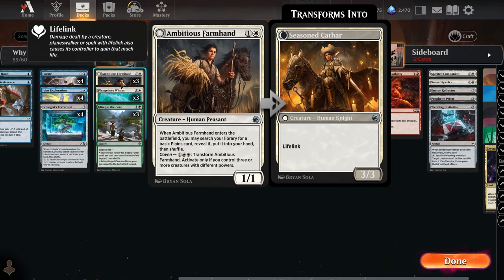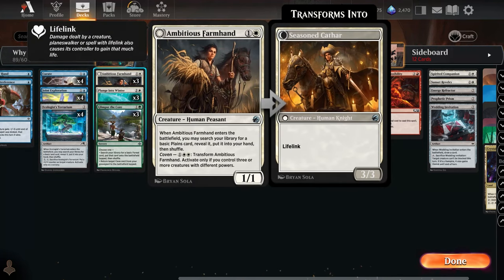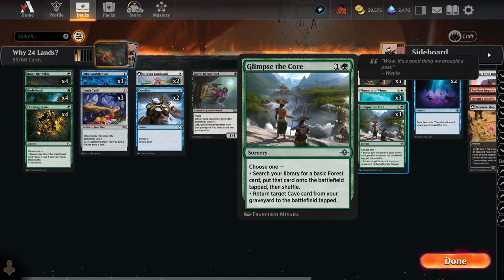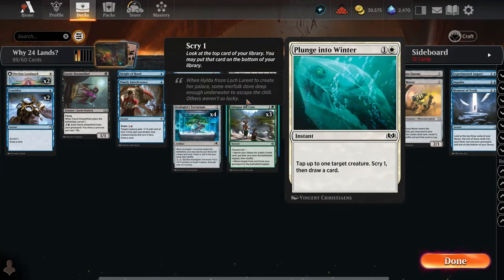Farmhand is restricted to Plains, so if you're playing white or mono-white it could be higher tier, but since it's limited to basic Plains it's tier two. Glimpse of the Core is similar — it only finds a Forest, but it does put it directly onto the battlefield. Since it's restricted to Forests it's not quite tier one. Plunge into Winter is a two-mana spell where you scry one and draw a card — essentially the top two cards — and you can tap a creature, though tapping is optional.